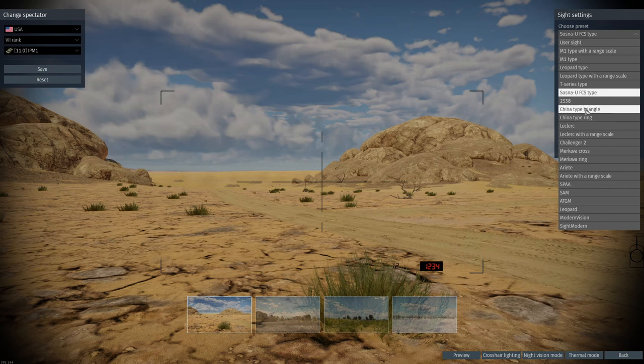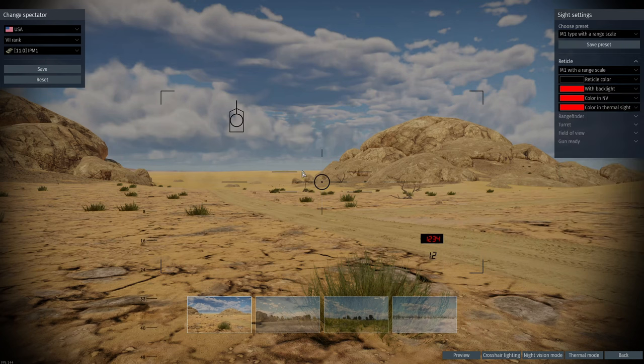For example, if you are using an M1 Abrams and you want to use the M1 sights, you can click on that and it adds it all for you. You can also go into more in-depth customisation, so you can change the colour of the reticle if you want.